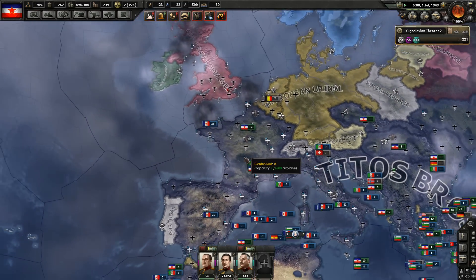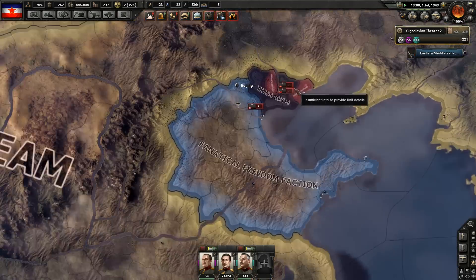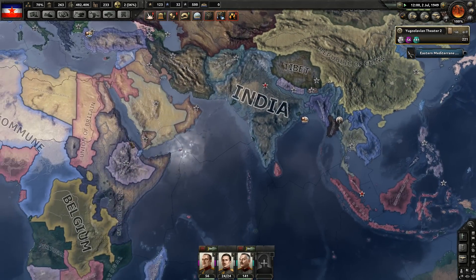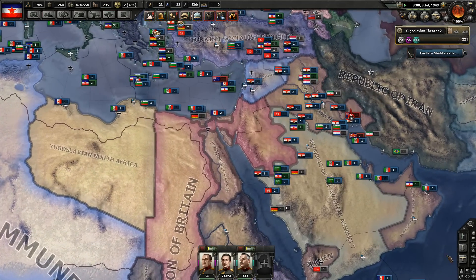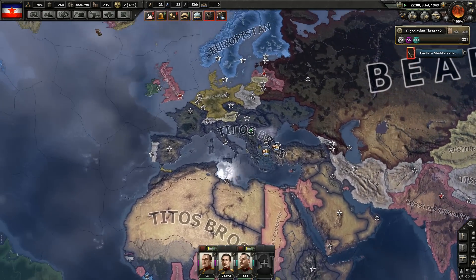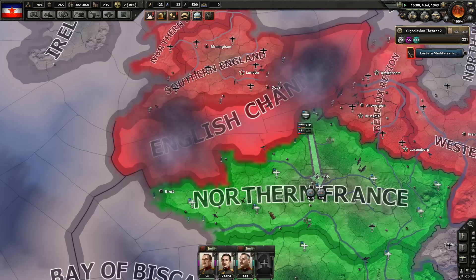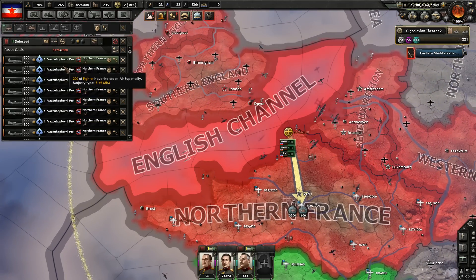We've integrated Spain and France. We're losing this little bit of land here because it was part of France. There's a bit of conflict happening in Africa, a bit of conflict in Sudan. Egypt is still owned by the communes. Let's have a look at the numbers here.